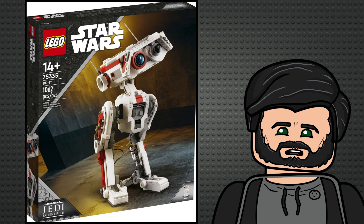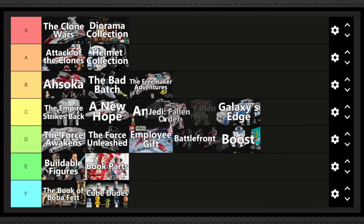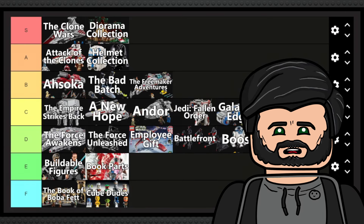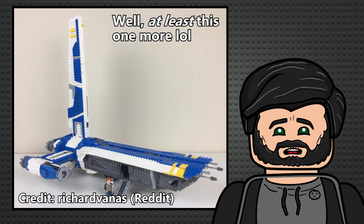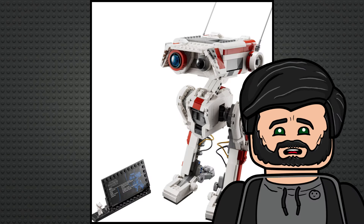Looking at the Fallen Order sub-theme with its single set, I think it falls neatly into the Andor and Galaxy's Edge rank of C tier, purely because they could and should make so many more sets based on that property, but they only made the one. And even if it is a great set, a good sub-theme needs much more than that.